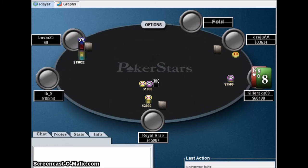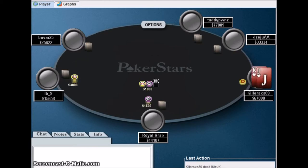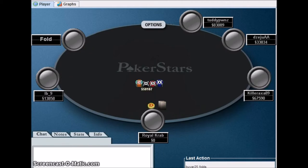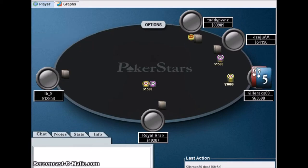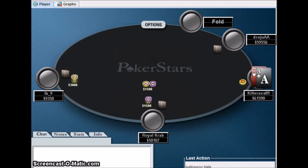This guy shoves all in - I could just call, but I said no, I don't want to get involved in a big pot just yet with pocket eights, so I fold. King-jack suited - there's a raise, I decide to fold again. Seven-queen, I fold. Play tight. Jack-six - fold. Jack-six is a junk hand.